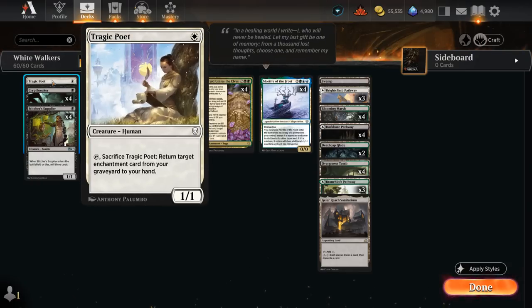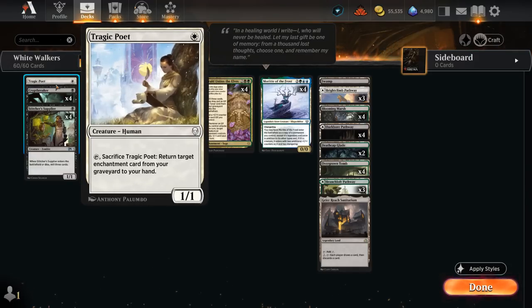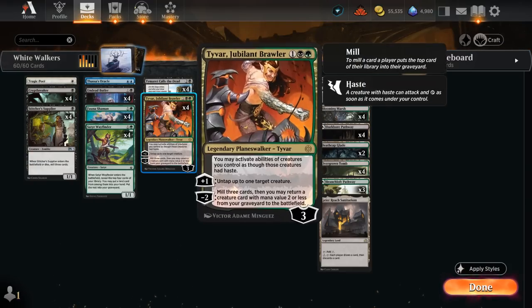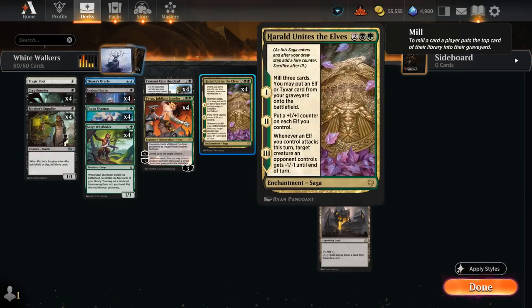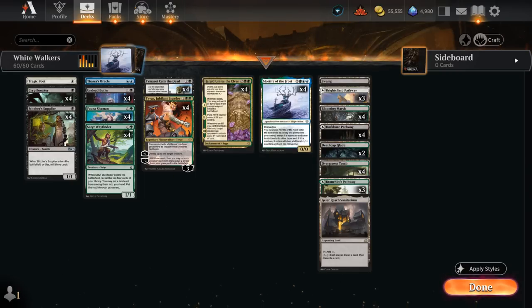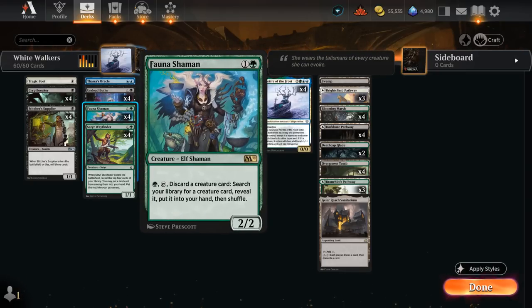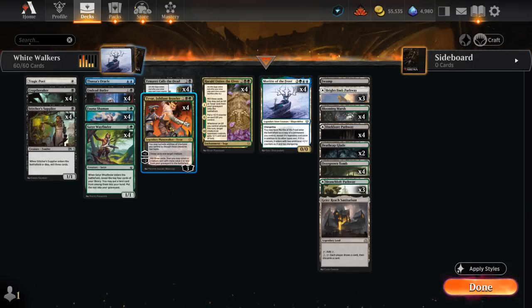Tyvar can also get back Tragic Poet — a one-mana 1/1 — which is why we have some white in our mana base. Tragic Poet can tap and sacrifice itself to return an enchantment from our graveyard to hand, so Tyvar essentially becomes an extra copy of Harald Unites the Elves. We can also tutor Tragic Poet with Fauna Shaman, immediately activate it thanks to Tyvar's haste grant, and even chump-block with it before sacrificing. Tyvar's plus-one untapping Fauna Shaman is also incredibly useful for setting up double Morit.